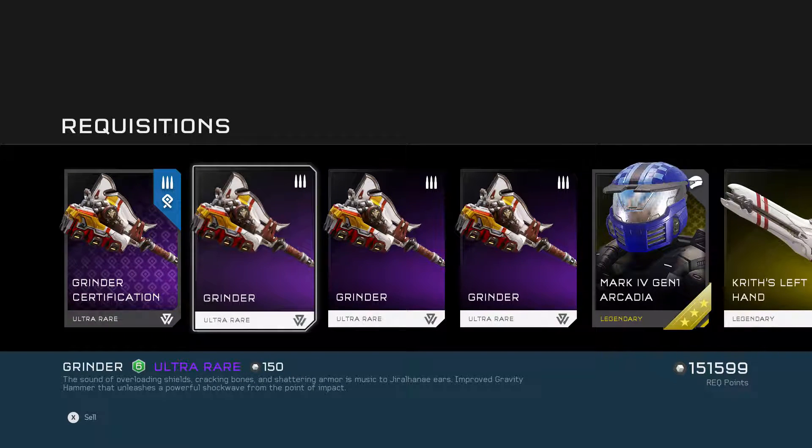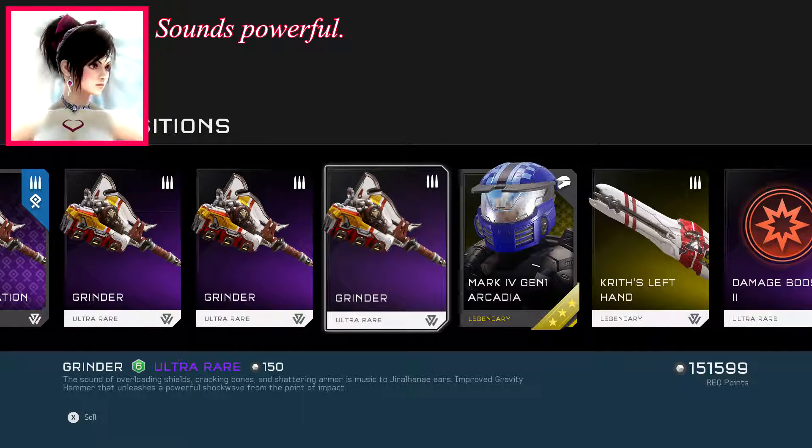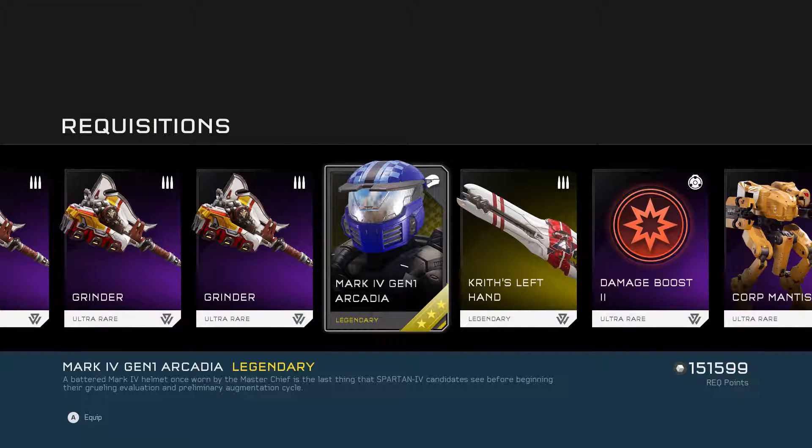We have Grindr and a Mythic Helmet — Mark 4 Gen 1 Arcadia. The sound of overloading shields, cracking bones, and shattering armor is music to a high knight's ears. Improved gravity hammer that unleashes a powerful shockwave from the point of impact. And this helmet — let's take a look at that.